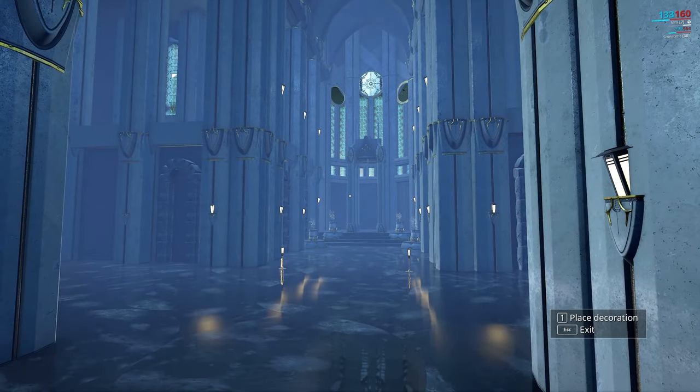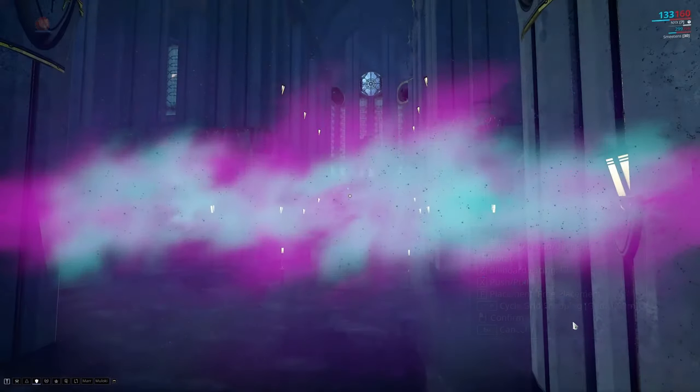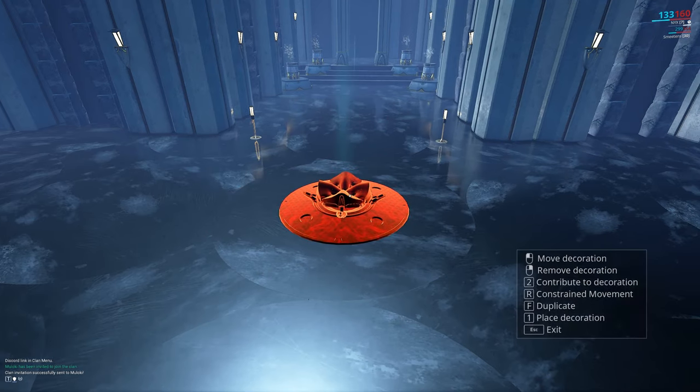Once you're at this point, you can simply pull up the decoration menu and pull out the Ascension Altar, and place it just about anywhere you'd like — although please try to make sure you put it somewhere your other Clan members can find with ease, otherwise you're a schmuck.